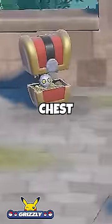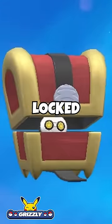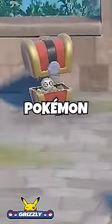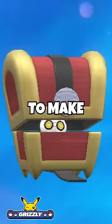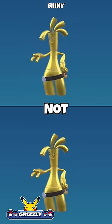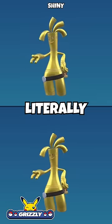Number 2 is Gimmighoul in its chest form. Even though this is a shiny-locked Pokémon, the shiny is barely different, because the chest that surrounds this Pokémon doesn't change at all. And to make things even worse, number 1 is its evolution Gholdengo. The shiny form is not even slightly different — it literally looks identical.